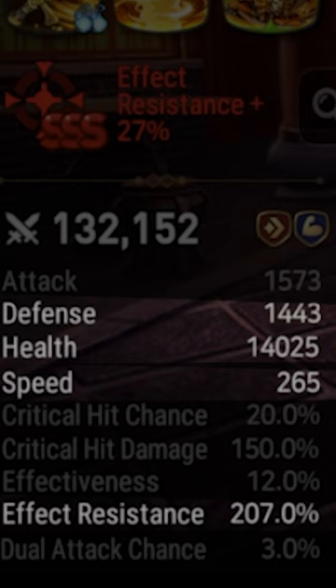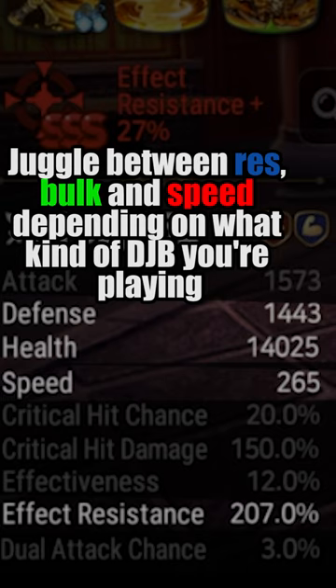For subs, I would say 255 plus is a very premium speed to aim for, but you can play slower if your account plays slow, or go faster if you like being aggressive.